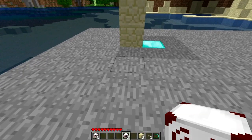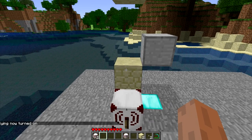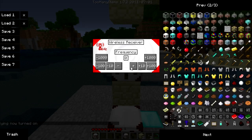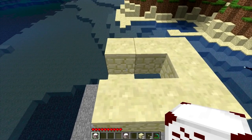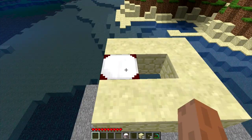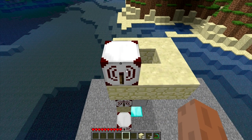Now we'll move on to powering it with the wireless redstone. We're going to change this transmitter to frequency one. Then you're going to need to place a receiver adjacent to the top block of the elevator, and change this to frequency two. You will also need a receiver adjacent to the base of the elevator on the second floor, and we'll match that with the transmitter from the first floor.